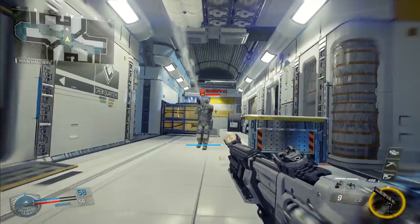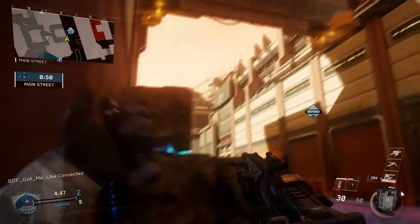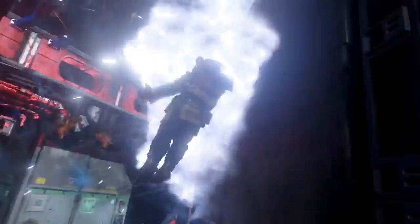With six distinct combat rigs and three payloads and three traits for each, there are over 50 combinations for players to choose from.